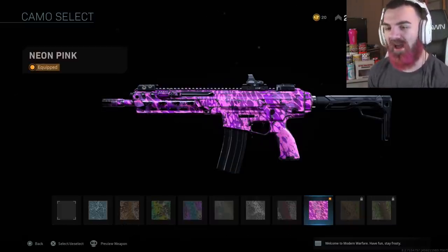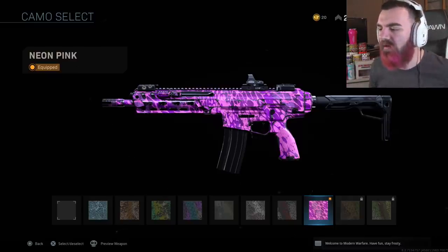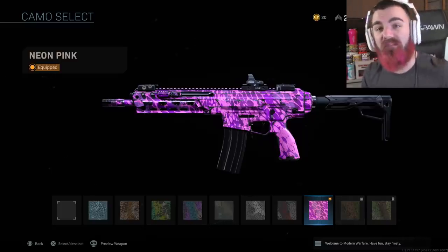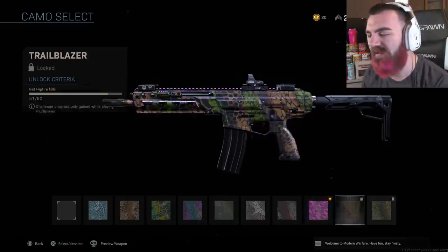We're going to be using this Dragon Neon Pink camo because it's October, it's Breast Cancer Awareness Month — y'all know the deal. In order to get this, you gotta get like 45 hip fire kills. But we're on our road to gold as well, so we'll have that video coming up very soon. Shout-out to my man Tasty for already getting gold camo.